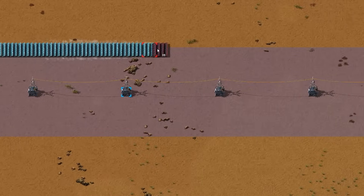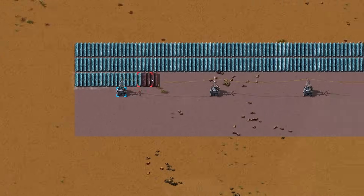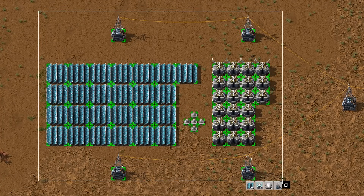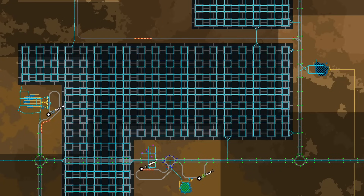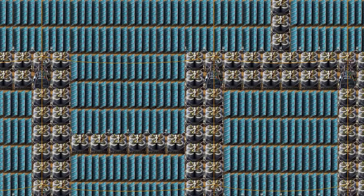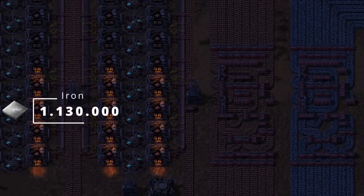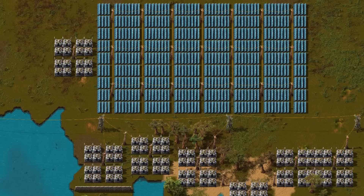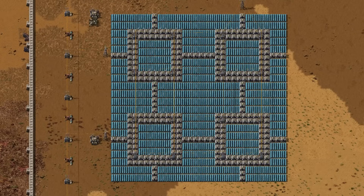Solar energy is the easiest build of them all — just build panels and accumulators and put them wherever you want. A ratio of 21 accumulators for each 25 panels is perfect. To reach one gigawatt of solar power, we need 23,800 panels and 20,000 accumulators. That's a total of 1.13 million iron and 0.75 million copper. This is still a pro because you can incrementally build solar energy as your factory is growing — you don't have to build it all at once.